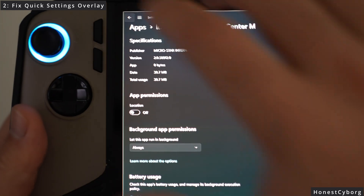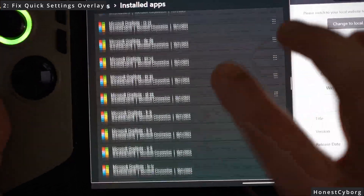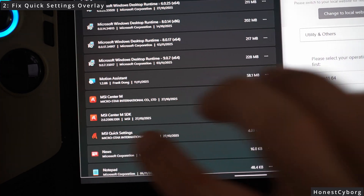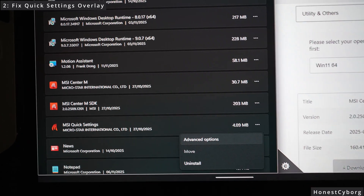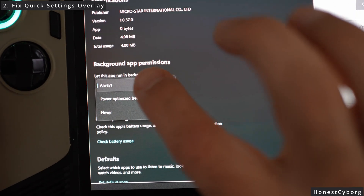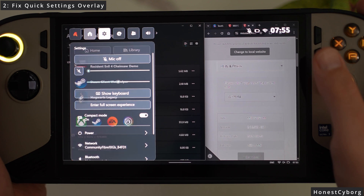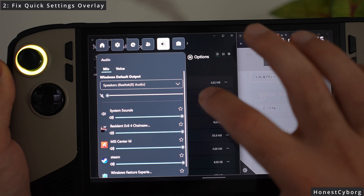Go back and do the same for MSI Quick Settings — click the three dots, advanced options, and make sure this is set to always. Once you have done this, you will find that when you press the quick settings overlay button it's much more responsive and much quicker than before.